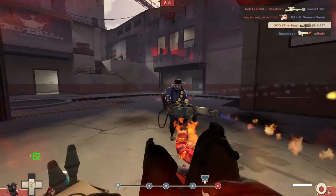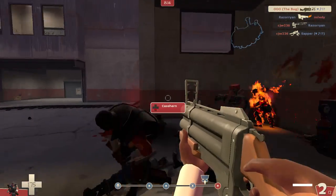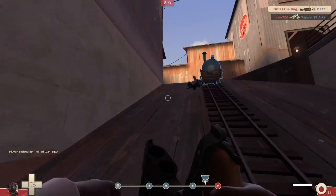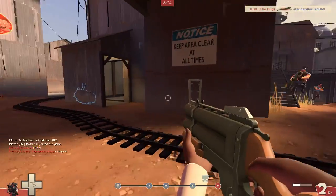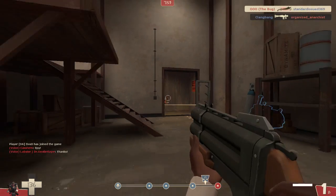Hey, what is going on everybody, Jerma here with a Team Fortress 2 gameplay commentary. Tonight I'm going to be playing with the Demo Man with the half Demo Knight setup, using the Persian Persuader as the melee, the Splendid Screen, and the Lock and Load. This video is going to talk about not only the setup I'm using right now, but also the thought process of using a minimum range and maximum range weapon set.